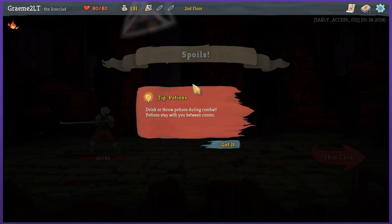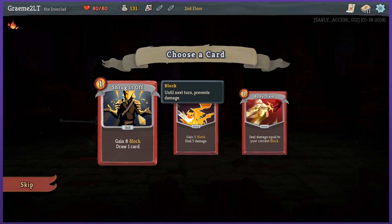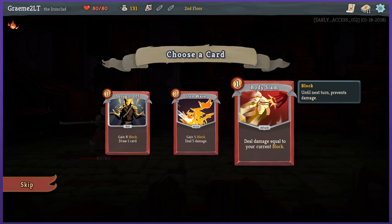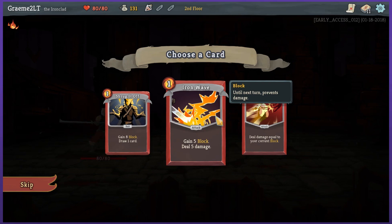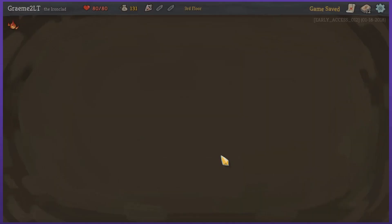Gain 2 strength up into my potion slot — drink or throw potions, and potions stay with you between rooms. Gain 8 block, draw 1 card: Shrug It Off. Or I could just load up another body slam. Iron Wave: gain 5 block, deal 5 damage. I like Shrug It Off — seemed like a good one. Let's go with unknown; I'm feeling adventurous, we'll see what happens.